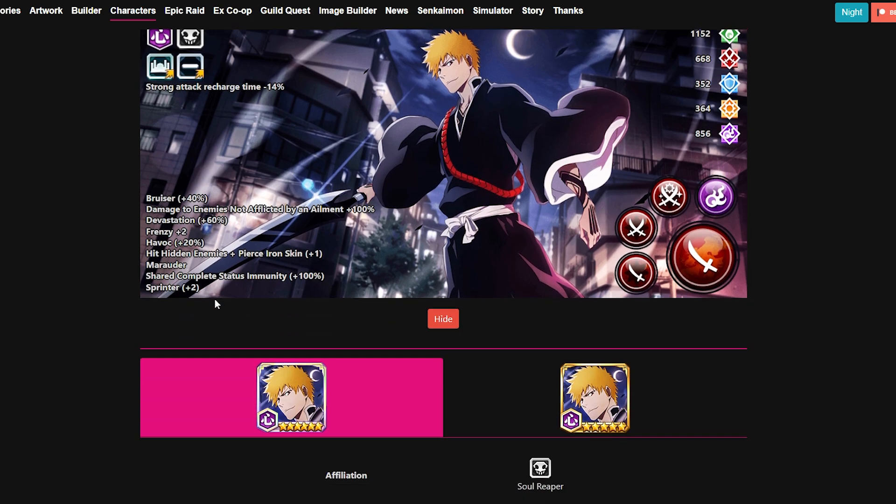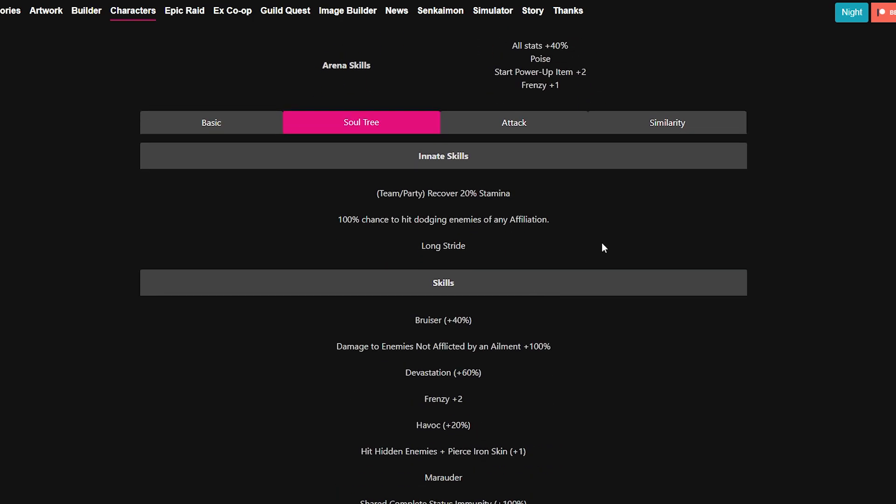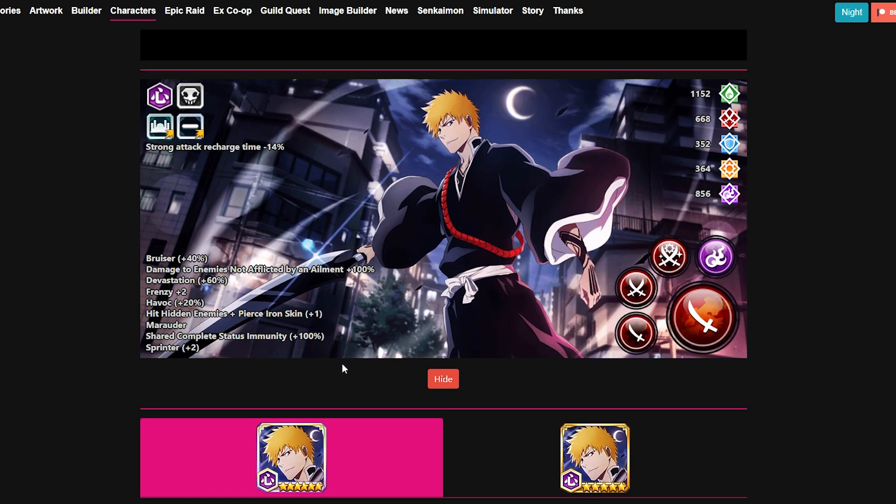He has Springer Plus 2, and on top of that he also has Longstride, Read All Affiliation Dodges, and 20% Stamina Recovery. Easily, he is by far the ultimate all-rounder that we have in the game, by far.